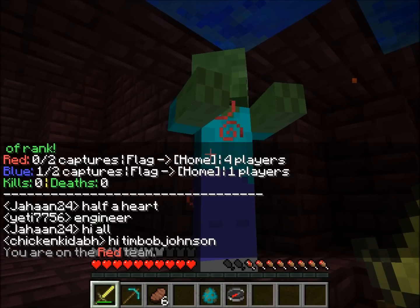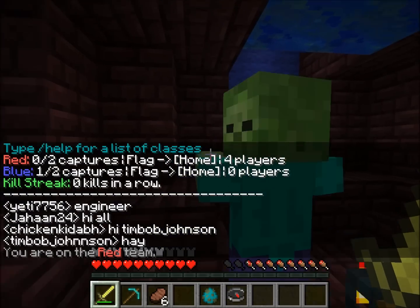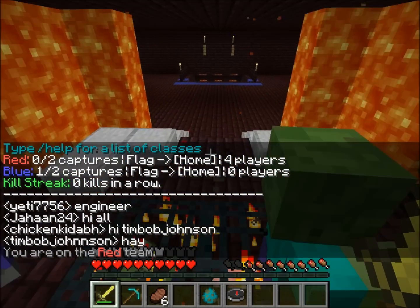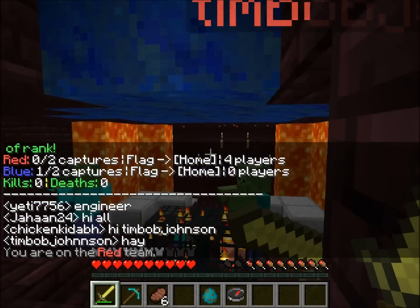You can see that the zombie has a potion effect on it. I believe that's most likely strength - either strength one or strength two - so that means he's got extra power. Some of them have regeneration, others have other effects.